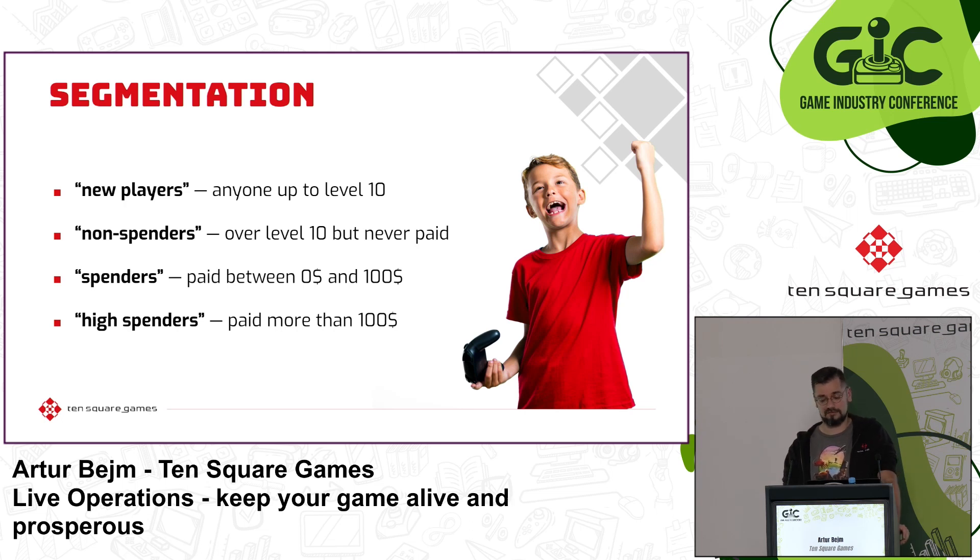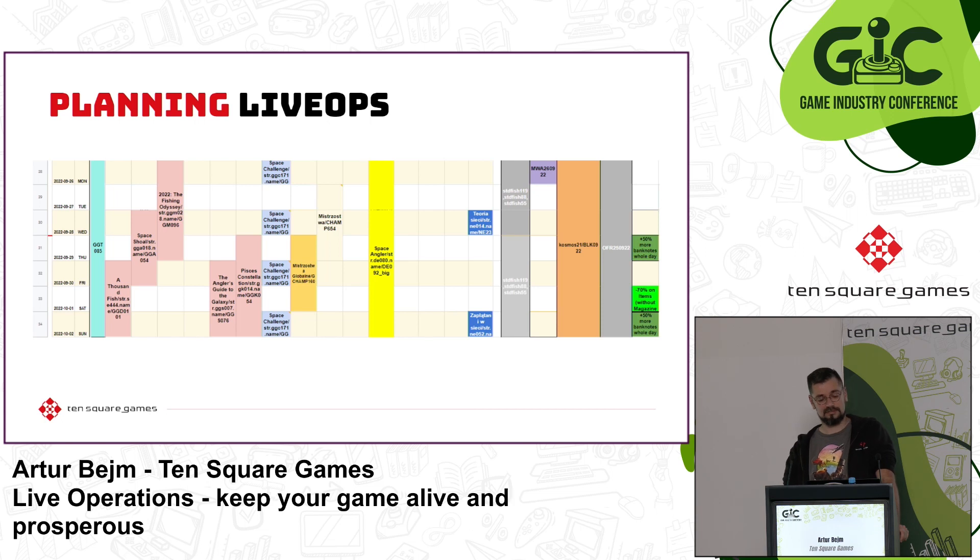Once you've defined the most important segments, you will want to treat players in each segment differently. You might show different bundles for purchase to each segment to encourage them, or only show in-game ads to non-spending players. You can also use those segments to target players differently with your other operations. When it comes to planning, a LiveOps Calendar, when done correctly, has the power to be home to all your plans and all your ideas. From what I learned — not just from Ten Square Games but from other companies — most LiveOps teams use Google Sheets as their calendar framework, which makes things way easier than figuring out some complex new system.